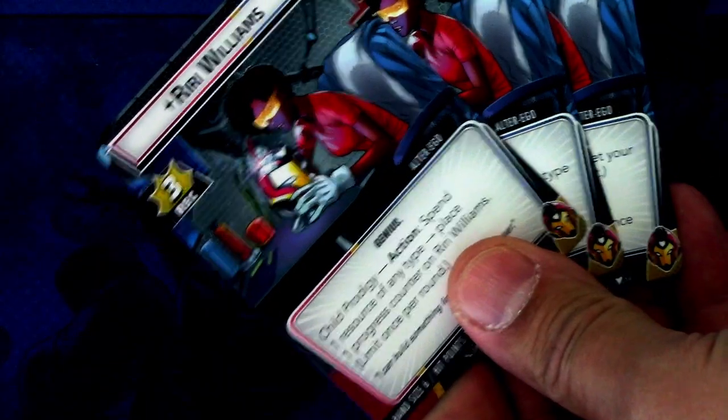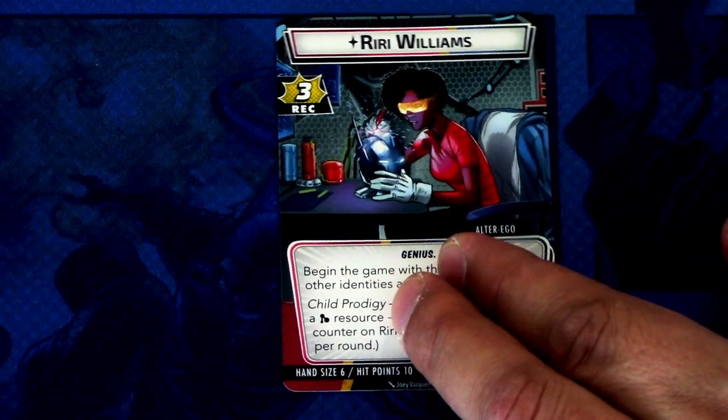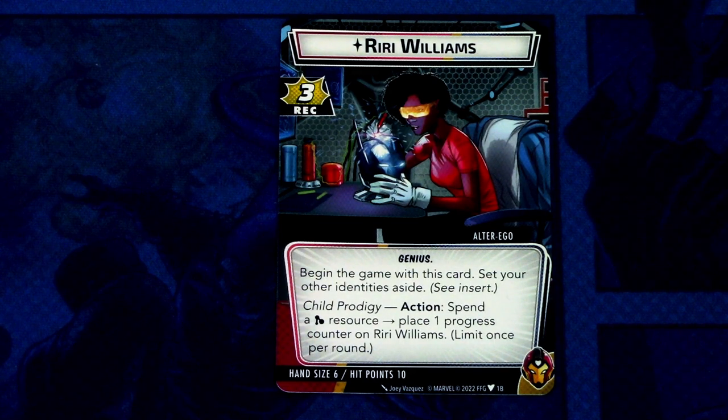First off we go into the hero-specific signature cards. There is a different way to have the hero card — we actually have three copies of the hero card which all have the same alter ego side, but the hero side is a bit different. Let's read the alter ego side first. So we have Riri Williams. The insert tells you about this upgrading of the hero card more thoroughly.